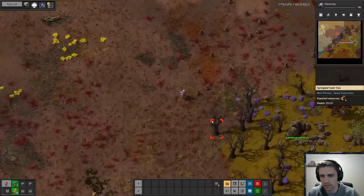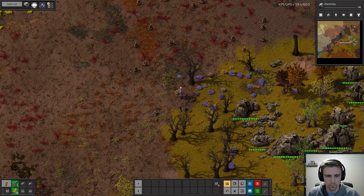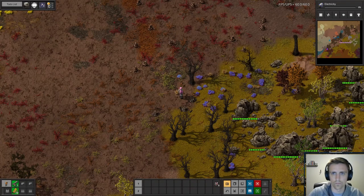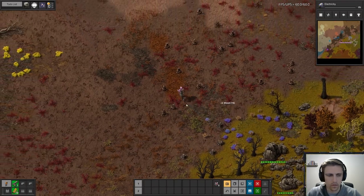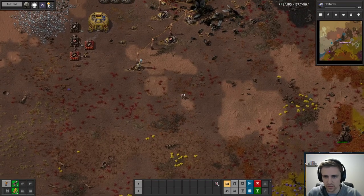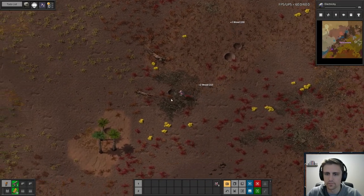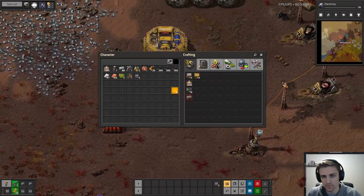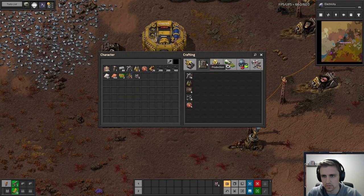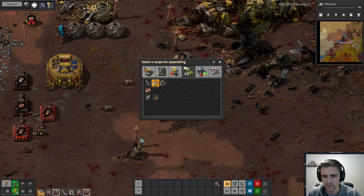Let's go grab some wood. I just had to change the settings there, and I mined one tree — what am I doing? We got 30 of those, so we're doing fine on that, but we need to make some of these. There's so many intermediates. Let's craft some iron sticks here.